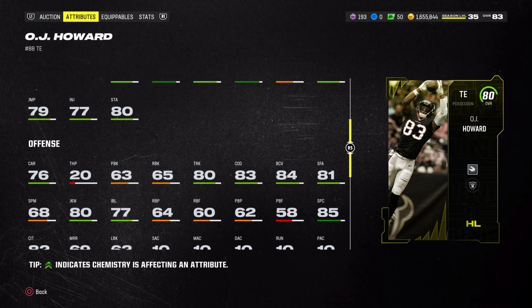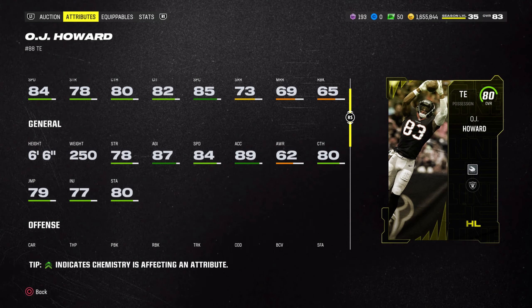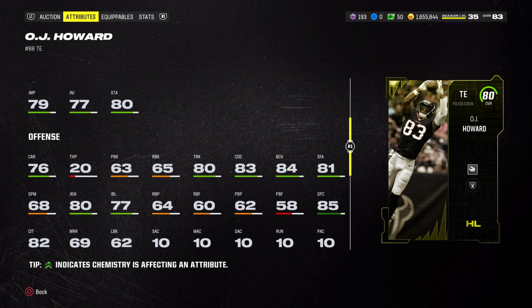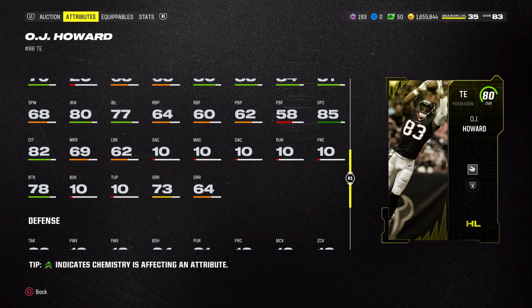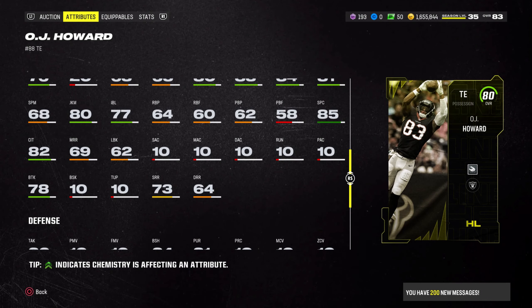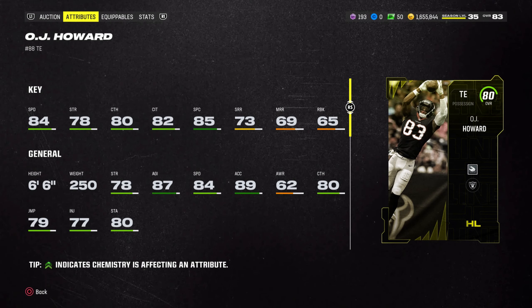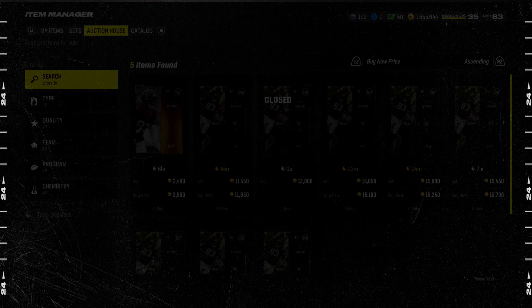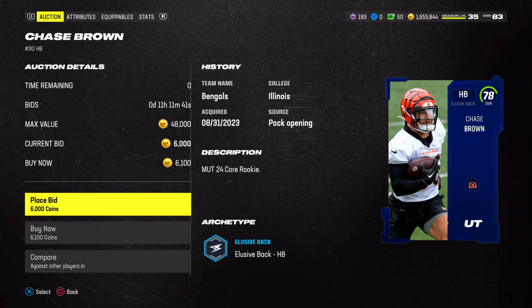Even though his catching is in the low 80s and route running isn't crazy — 73 short route running — you're not really worried about routes with him. He's going to go up and get those footballs, break some tackles with 78 break tackle, and he's a really good red zone threat. At 6'6", you can throw a high ball and he might still come down with it. He's even got 85 spectacular catch and 80 juke move. At 84 speed, this is definitely top-end for a tight end at 11,000 coins.